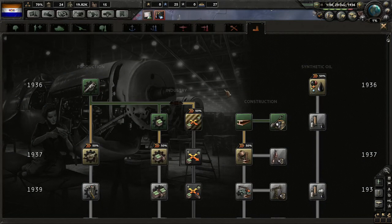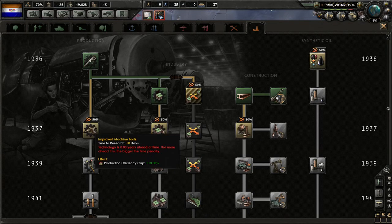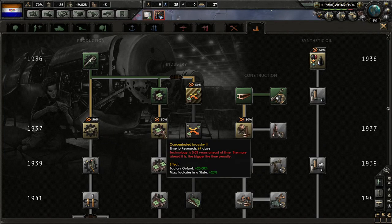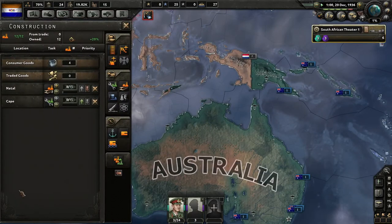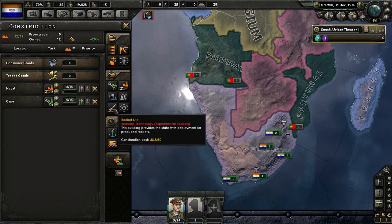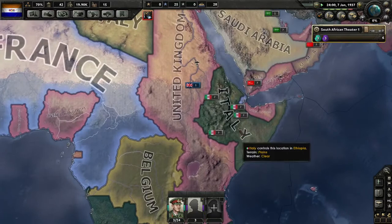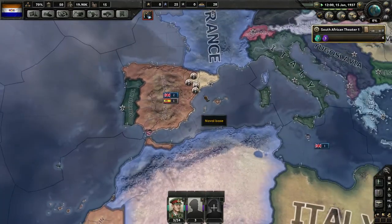We got our industry bonus. Now we also have our industry going. Do the construction one just so we can get our construction built. Italy has finally defeated Ethiopia, and it looks like the Nationalists will be conquering Spain.